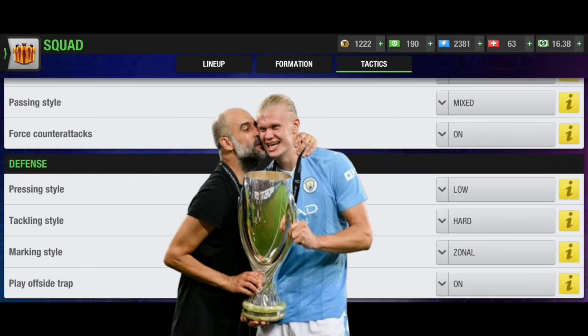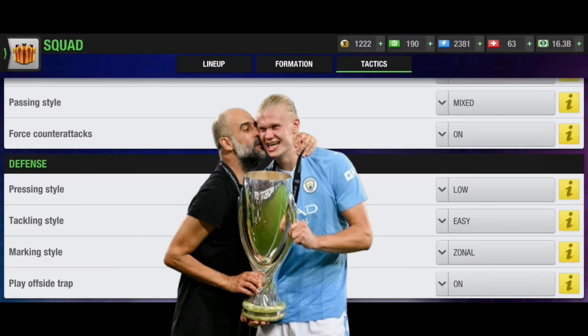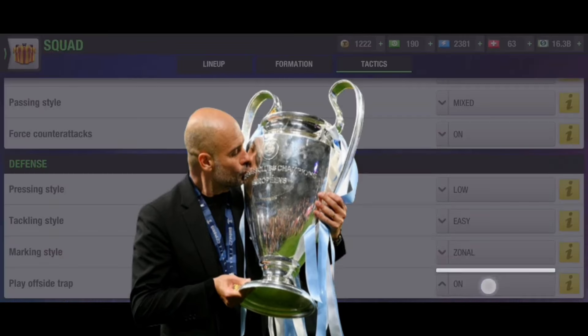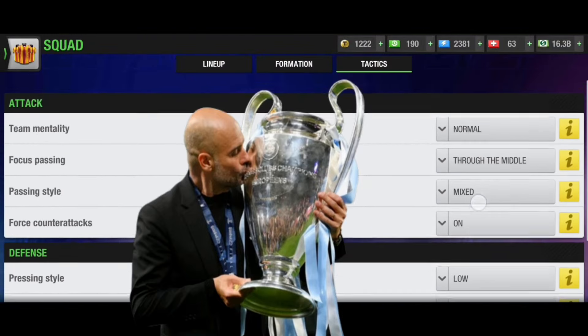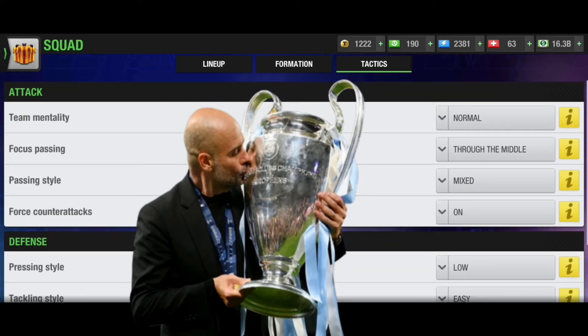For pressing style you can go either low or high. If you want to go high you should have 99 condition and be aware of the situation. If extra time happens in a knockout stage, you should not press high for very long as you'll lose condition and be put on the back foot. Tackling style I prefer easy always; only when I have no opportunity against the opponent do I play hard. Marking style should be zonal for this formation. Offside trap you can keep on or off depending on your opponent's playing style.